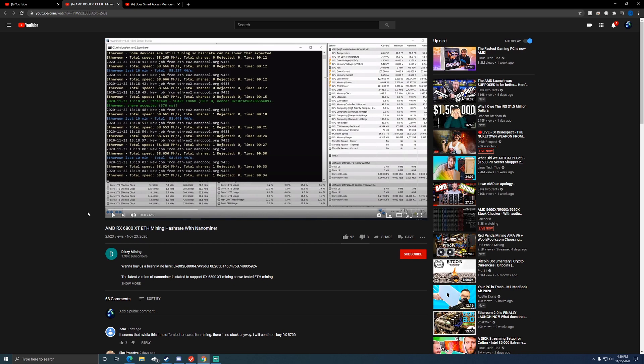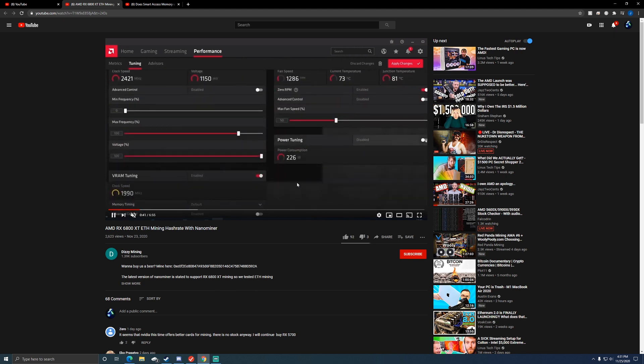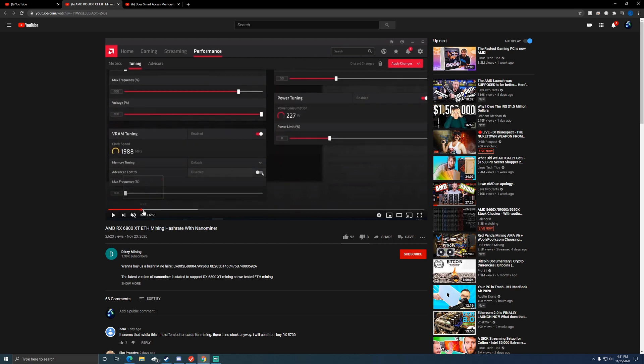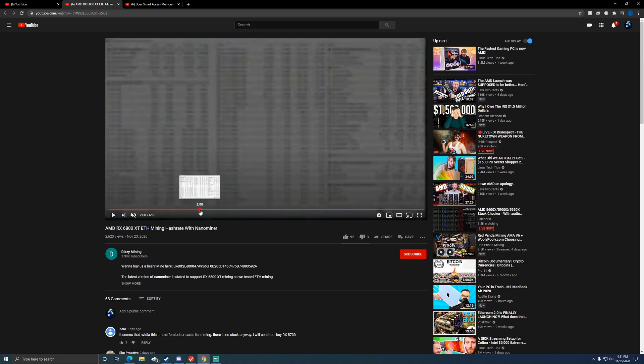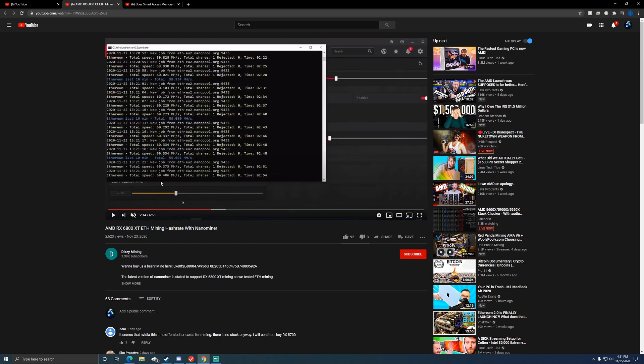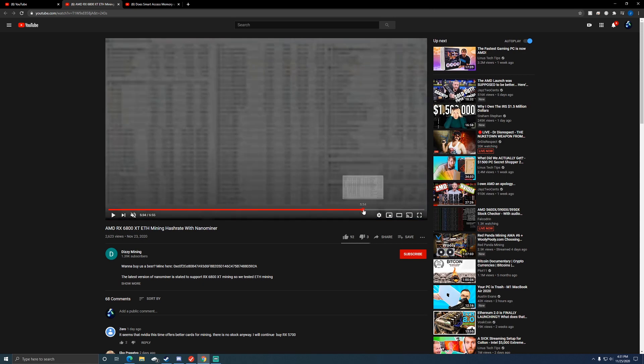So this is the video I was looking at by Dizzy Mining — I'll put the link in the description. This is the hashrate he was getting pretty much at stock settings. If we fast forward a little bit you can see him overclocking and tweaking, changing some of his settings, and he starts getting up towards 58 megahash, then 59.5 megahash, 59 — he tweaks a little bit more and he's looking at 60.4 megahash.